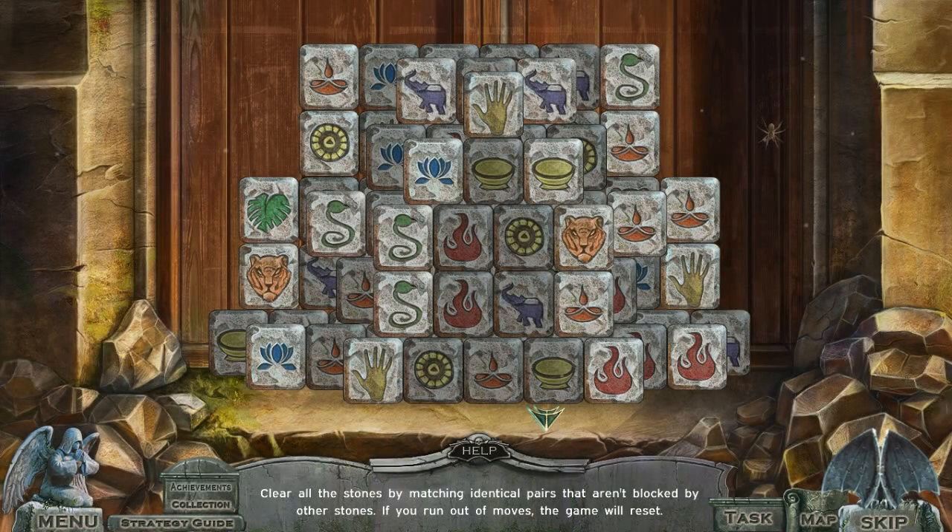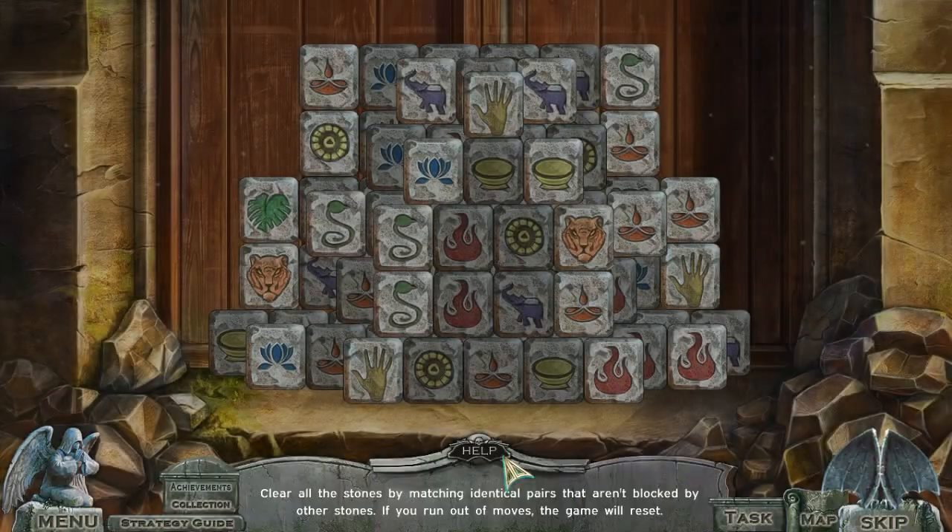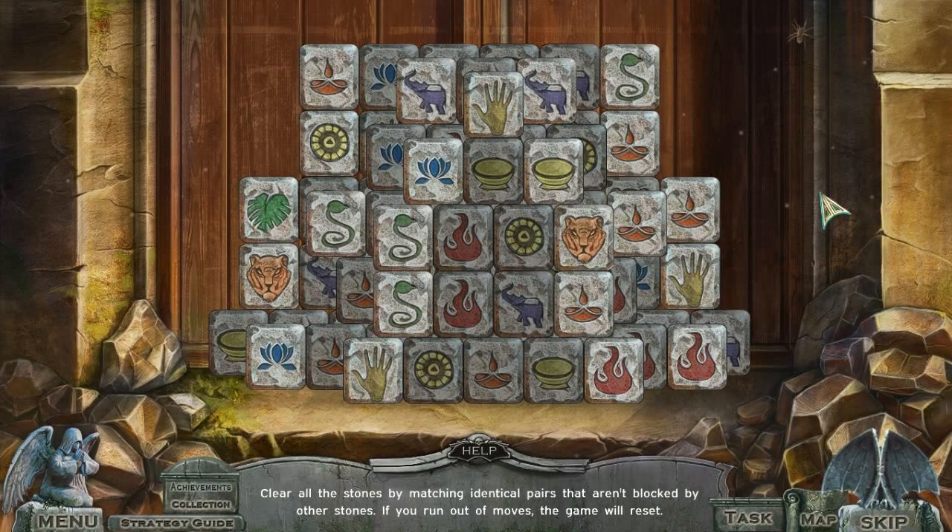Wait, what happened with the tree? Oh, it fell down. Clear all the stones by matching identical pairs that aren't blocked by other stones. If you run out of moves, the game will reset. So it's like Mahjong — they usually call this puzzle Mahjong.